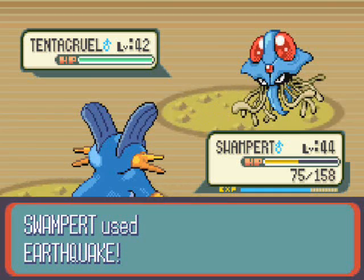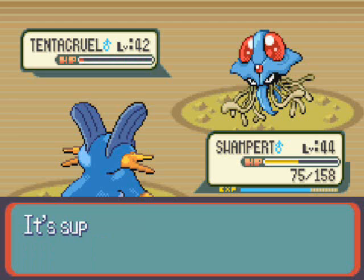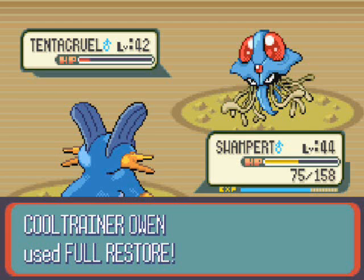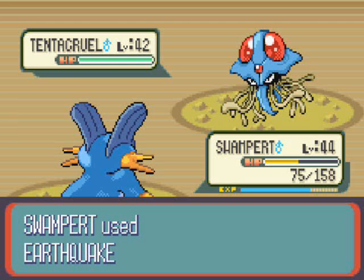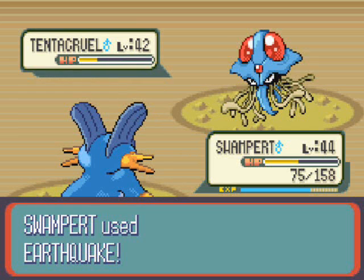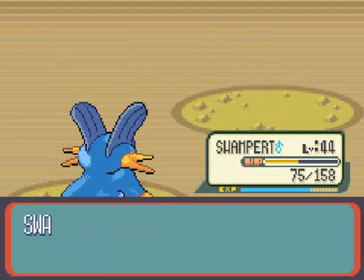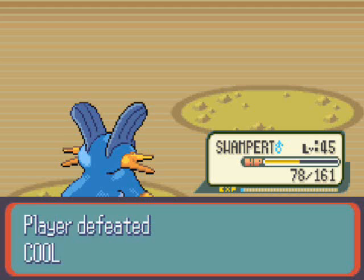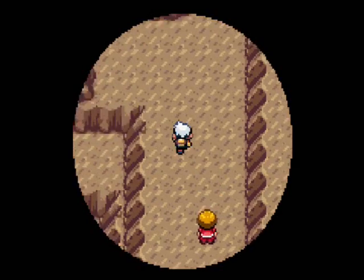We also see a Rhyhorn — a Ground and Rock type Pokemon. And now we see Tentacruel, the evolved form of Tentacool — a Poison and Water type Pokemon. It uses Barrier to raise its Physical Defense. Because it's a Poison type Pokemon it is weak to Ground type, so Earthquake, keep Earthquaking until it's dead. Tentacruel is a prolific Special Defense Pokemon, so if you use Thunderbolt and it doesn't die straight away, don't panic — it just has an amazing Special Defense stat. We get a chunk of experience and reach level 45.